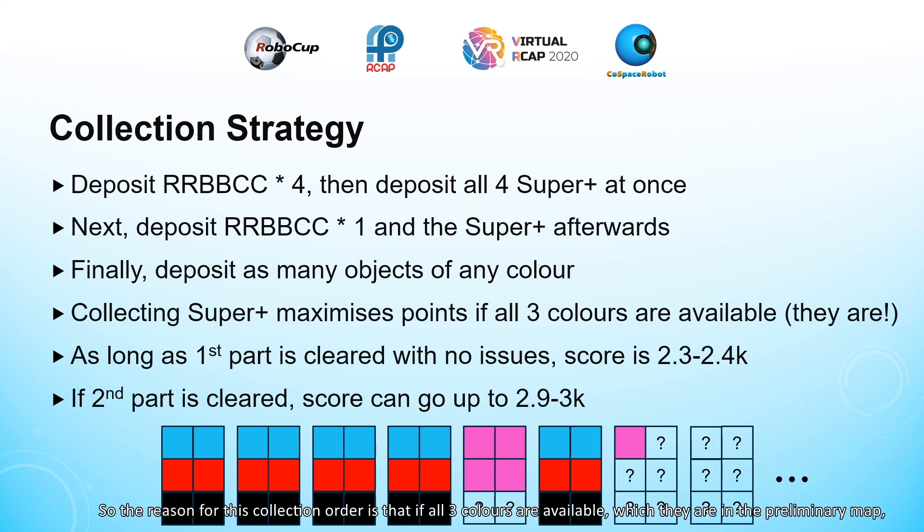The reason for this collection order is that if all three colors are available — which they are in the preliminary map — then the fastest way to get as many points as possible is to collect superplus objects. If the first four RRBBCC sets are cleared with no issues, then the score will be 2.3 to 2.4K, and if the fifth RRBBCC set is made with a superplus object, then the score can go up to 2.9 to 3K, which is pretty high.